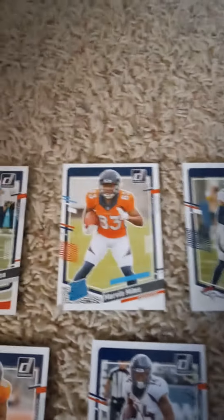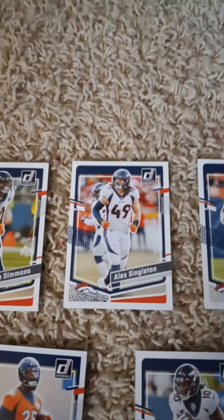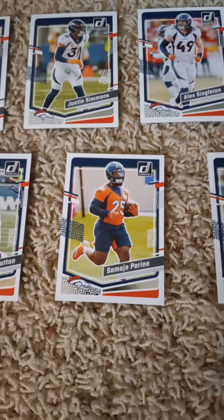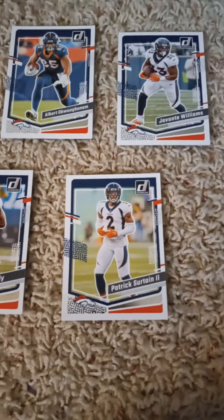First card is Russell Wilson. We got a rated rookie of Marvin Mims, Justin Simmons, Alex Singleton, Albert Okwuegbunam, Javonte Williams. Second row we have Tim Patrick, Courtland Sutton, Samaje Perine, Jerry Jeudy, and Patrick Surtain — the second and last.